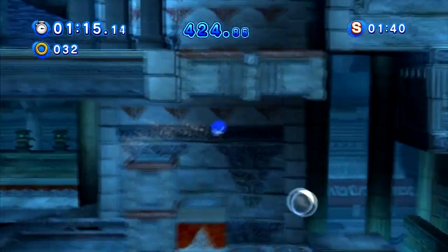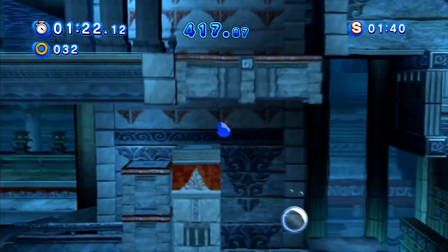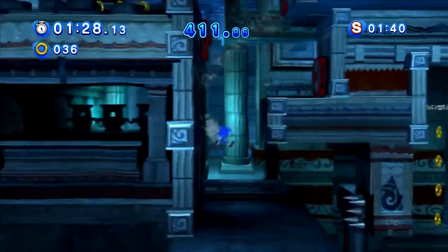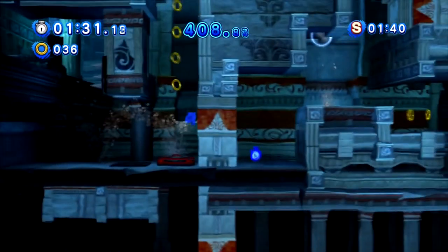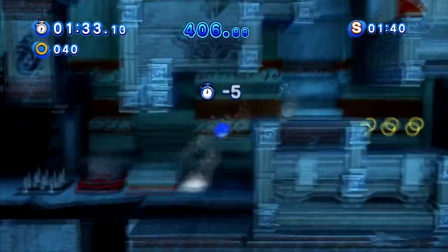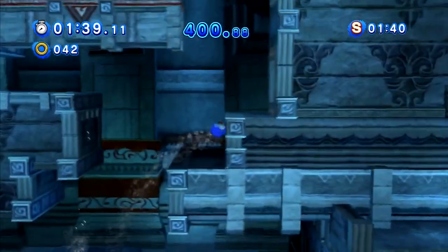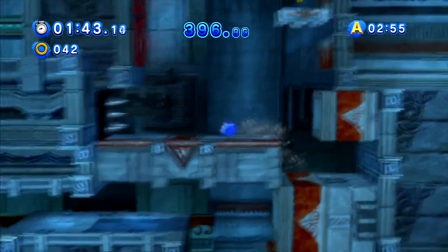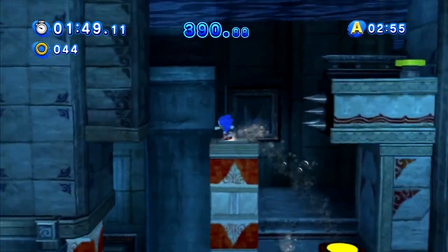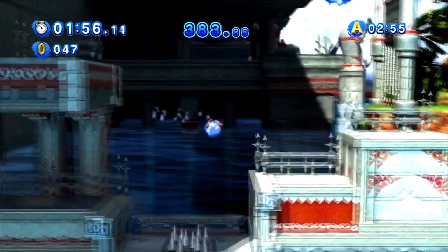We gotta wait for this platform to drop down so that way we can head under and hit the switch. That takes care of things down here. We made it all the way up. I'm not gonna make it — but we get an extra 5 seconds, so that's good. The time to get the A-Rank is a little more consistent. Now we can just hit the switch, head up, and reach the end — hopefully. We can conclude the Seaside Hill Classic Challenges.